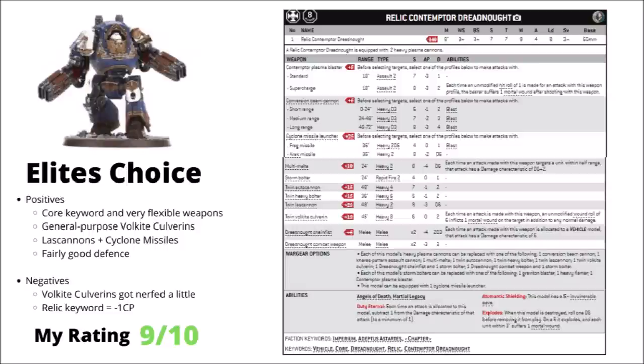Perhaps the very strongest of the Space Marine Forgeworld units is the Relic Contemptor Dreadnought — a ridiculously popular tournament staple, with those twin Volkite Culverins getting to work on basically any target almost equally efficiently. Unlike the previous two, the Contemptor does have the Core keyword, giving you a whole ton of flexibility: various melee weapon choices, the vast majority of the Space Marine heavy weapon pool, and a Cyclone Missile Launcher for 25 points adds more anti-tank threat cheaply. The Volkite Culverins did go up in points but are still very efficient, particularly in chapters that can reliably get AP-1 each turn. I've ranked them 9 out of 10.